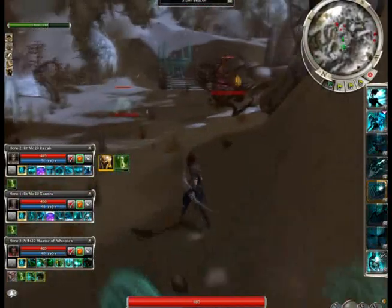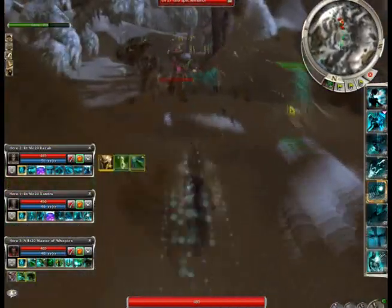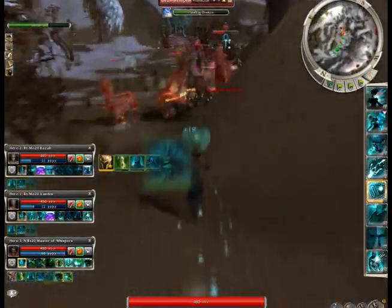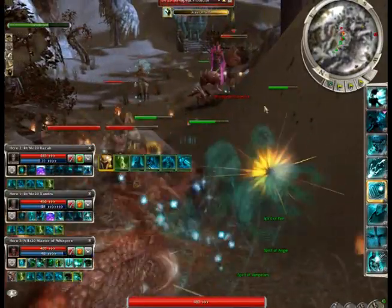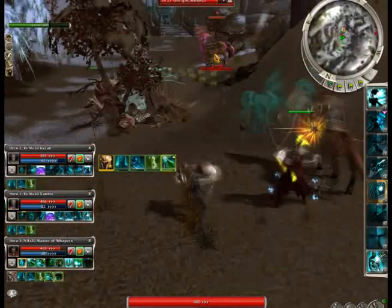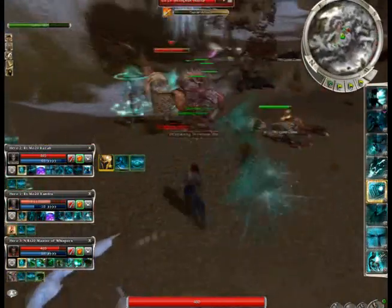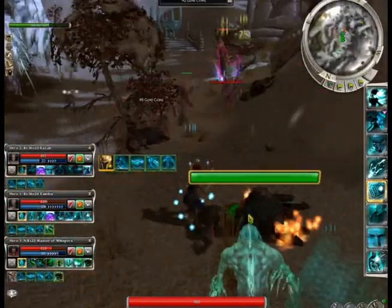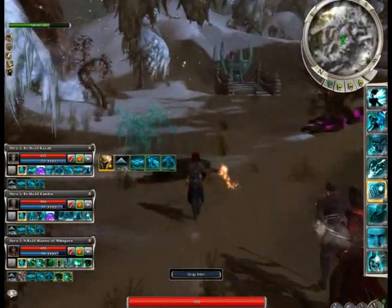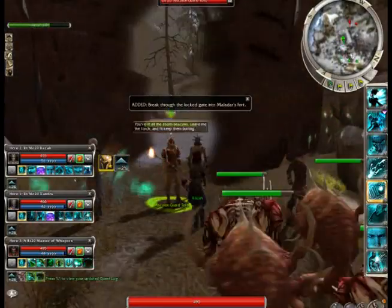Let's see if I can pull these guys — anyways, I failed. Don't be me and fail at pulling, especially on this map. The centaurs are, in my opinion, unnaturally hard at this point. I'm not sure why — it could just be team build, or personal build, or my not-elite awesomeness. But they're a little difficult, so try not to over-pull them.